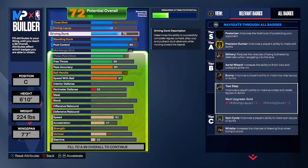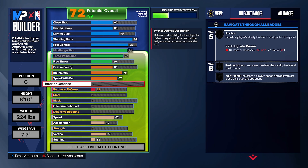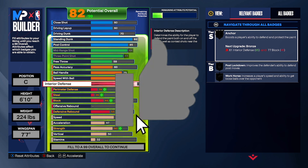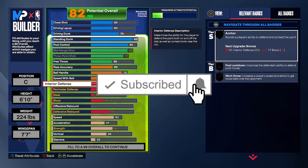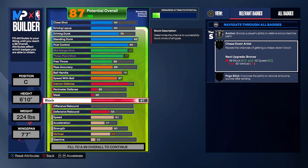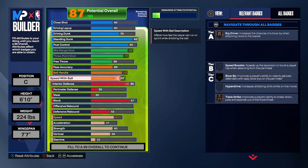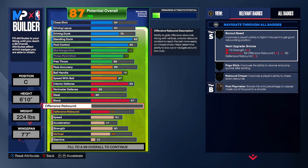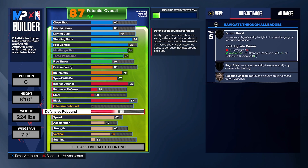We're going to have defense, strength, and vertical. For vertical, go crazy with an 80. For interior defense, put it to 85 — 85 interior defense is very solid for a 6'10" player. Anchor isn't unlocked just from interior defense, but upgrade blocks to 87. That's not too much — 87 will get you anchor on silver and chase down. On this build chase down is going to be on gold.